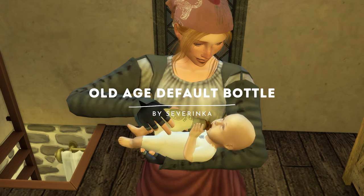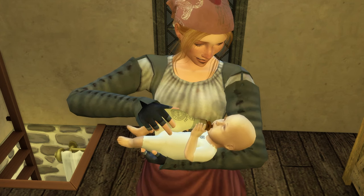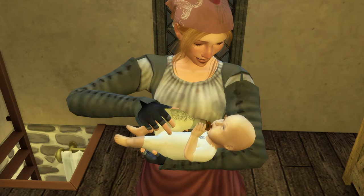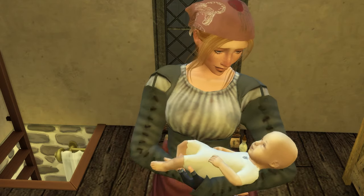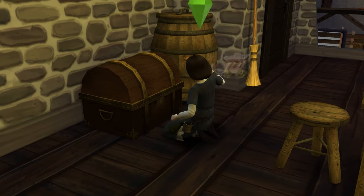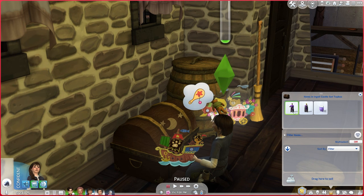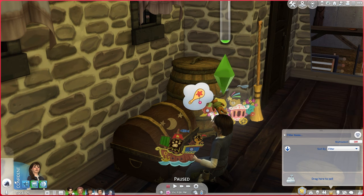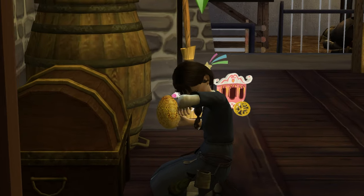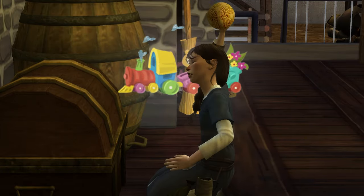Next we have a bottle replacement. This may not be 100% historically accurate for all time periods, however it is very hard to keep sims from automatically bottle feeding babies and keeping them primarily breastfed. So this prevents them from whipping out a modern bottle. Another cool default replacement is for children's toys — I will also link a wooden block set along with this. This is a default replacement, so if you click on the toys we know and love from modern sims, they will actually pull out toys that look more historically accurate instead. It's not perfect, but it is better than the default toys.